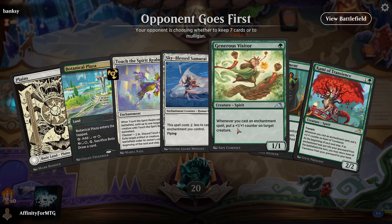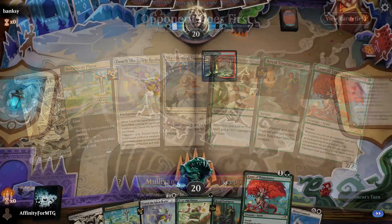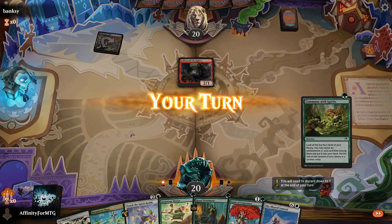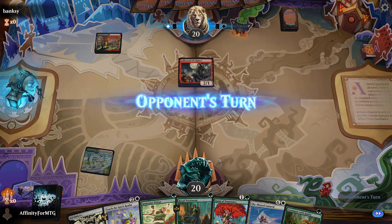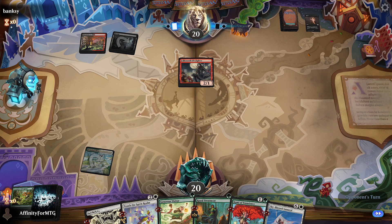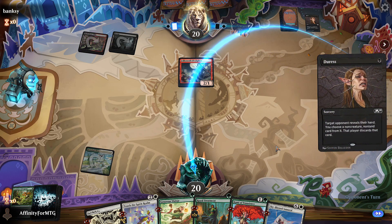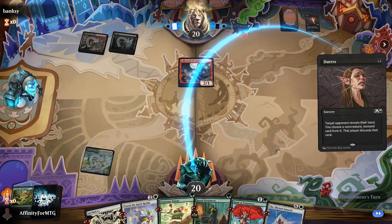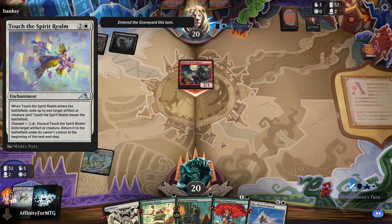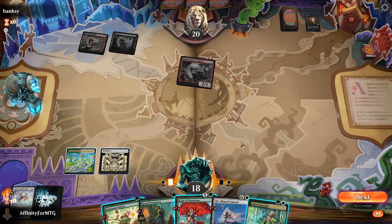Tap lands are really hurting us here, because we would be playing this turn 1 and this turn 2, but we can't do that. That is the price we pay to play budget decks. Opponent plays Duress — gets my Commune with the Spirits. Another Duress — probably going to get Touch of the Spirit Realm here, could be Royal Treatment if they have lots of removal. Nope, they take that, as expected.